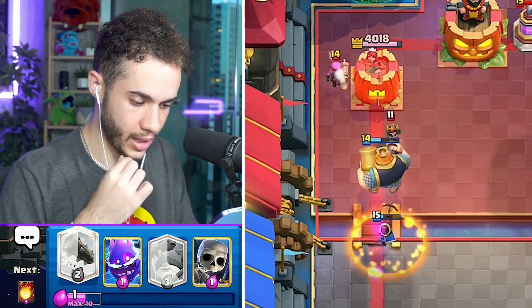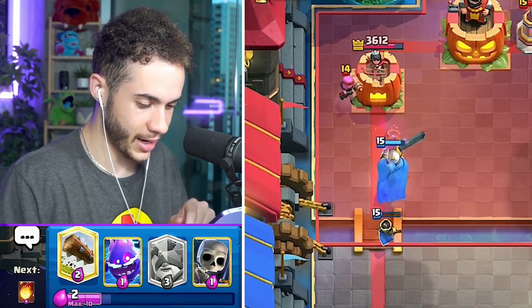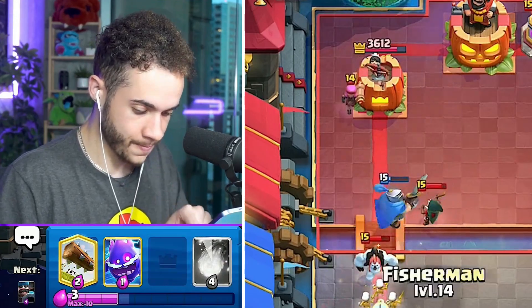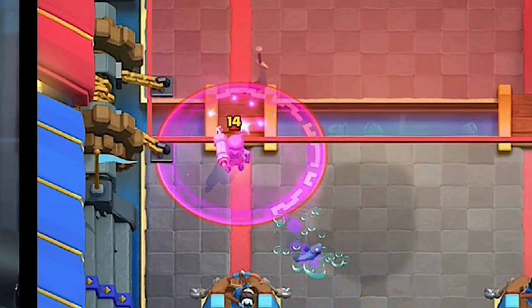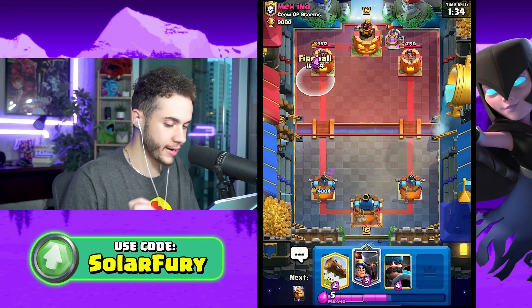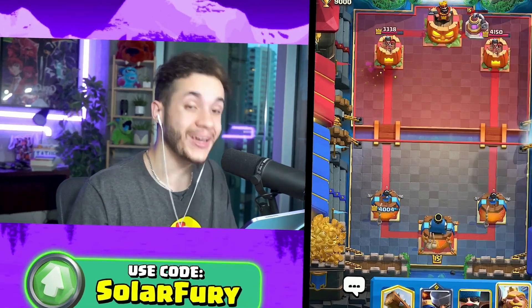Royal Giant, go! Little Prince go! The ability kind of did stuff. Is he gonna get on the tower? No. That was definitely a fail on my part. Why did I rage that firecracker? I'm winning but it doesn't feel like it. I'm gonna fireball those firecrackers every single time. You heard it here first.